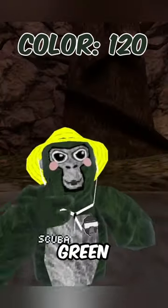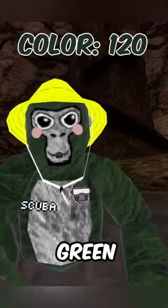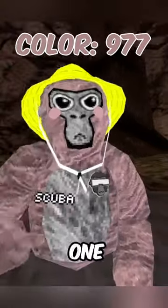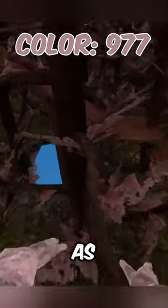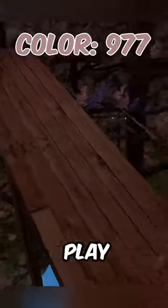This next one is a really good green to also blend in with forest, but sadly right now there's pink leaves instead of green leaves so it doesn't really work. But this one on the other hand is perfect to blend in with those pink leaves — it blends in perfectly, and it's really good if you're trying to play competitively while also not trying to get caught easily.